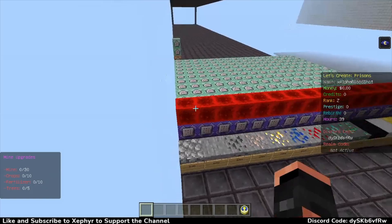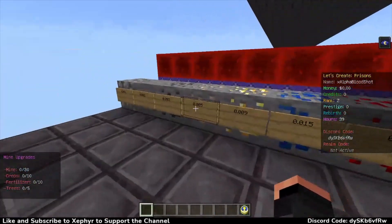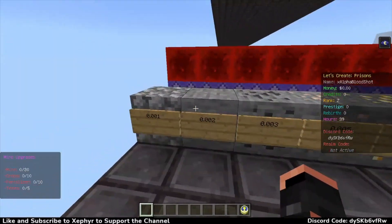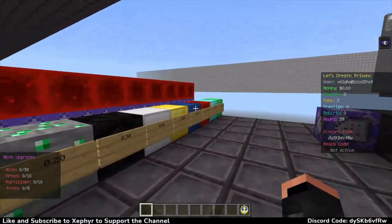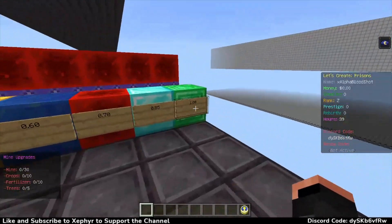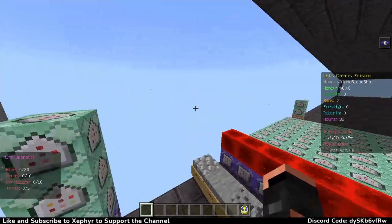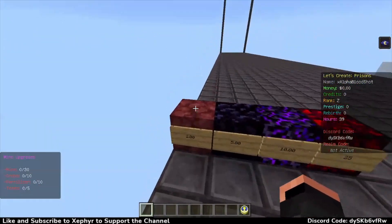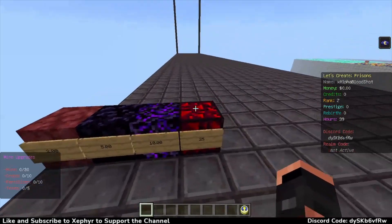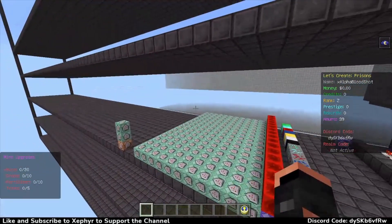Now what I want to go ahead and do is - in a previous episode we added this contraption here which is to add money to the player when they break a block and then delete that item. I just did it for all the ores that are in mines A through Z. So now I'm going to add them in for the prestige mines - for the netherrack, obsidian, crying obsidian, and the glowing obsidian. Once I get done with that I will be back with you guys.